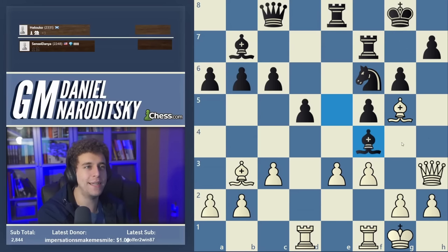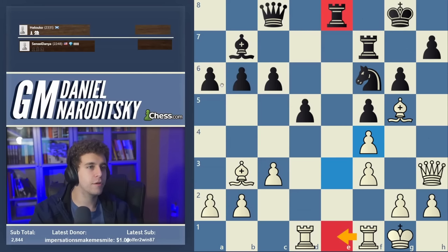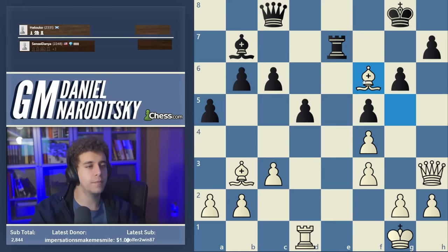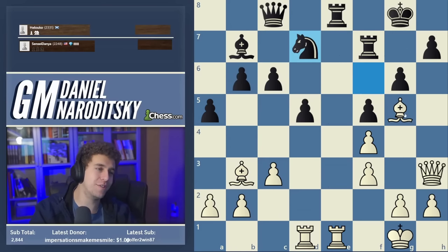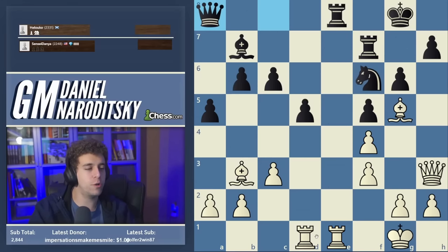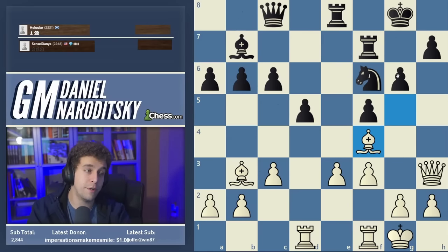The engine is changing its mind — bishop takes f4 might be better, but they're approximately equivalent. The point of e takes f4 is to open up the e-file. Why does white benefit even though black already has the rook on e8? Because we're going to play rook f1 next move. The bishop on g5 comes in: black cannot contest the e-file with rook f7 because he drops the knight. If you move the knight first, the bishop controls that square anyway. We can play rook e5 and rook d to e1, starting to encircle black's pieces. E takes f4 is a very deep move.